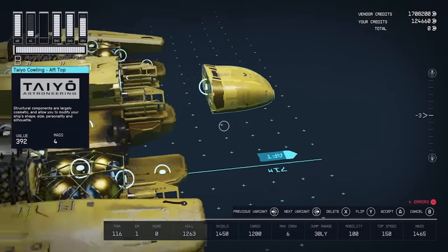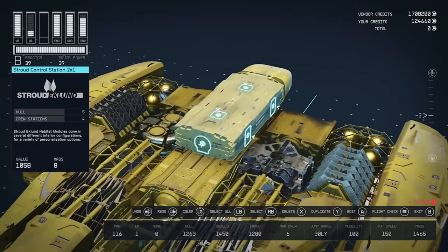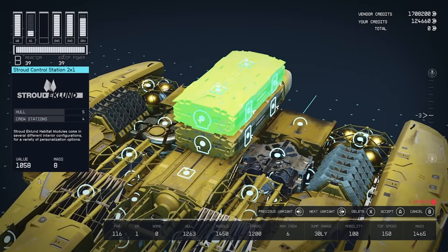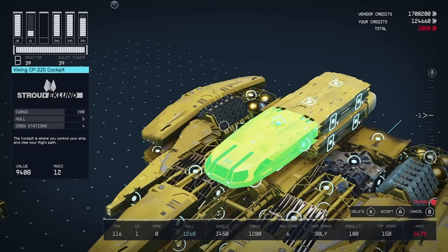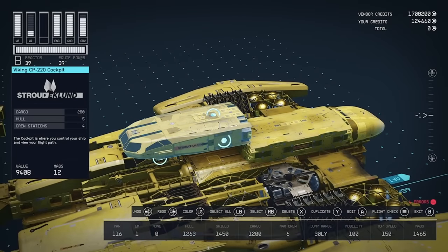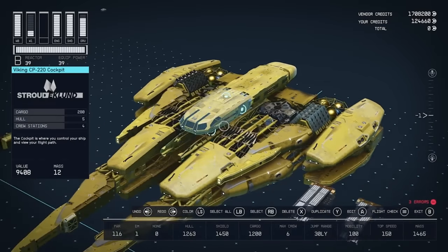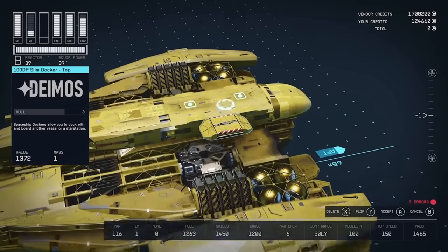Take this Teo Cowling and stick it on the back. Then for another drop-down, dupe this Control Station. Then take this Viking CP220 Cockpit and pop that on top. Delete the Control Station and highlight the Cockpit — it will drop down just like that. Then add the 100DP Slim Docker.